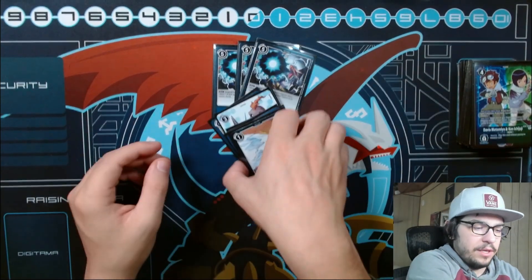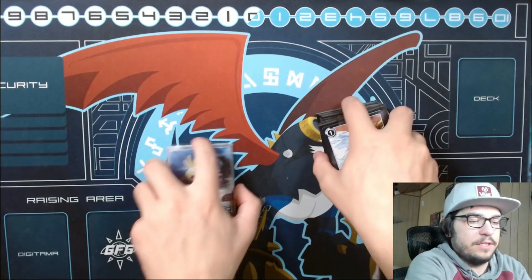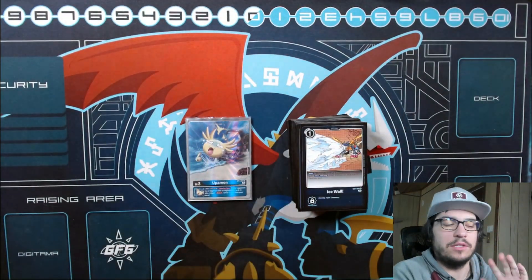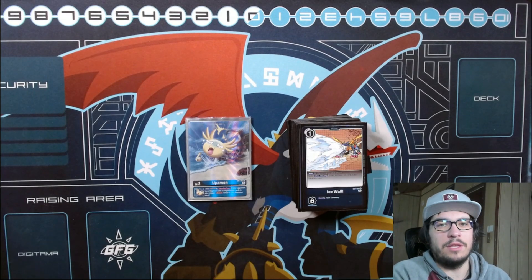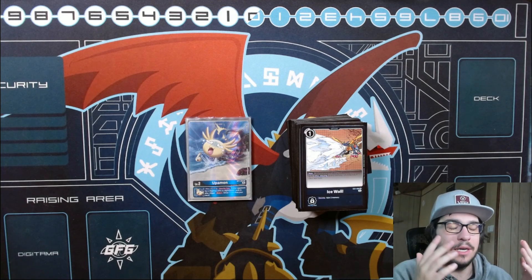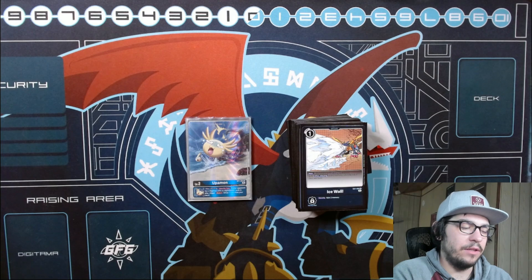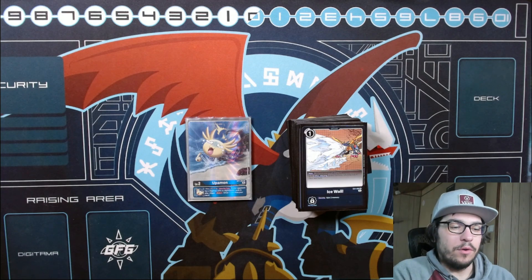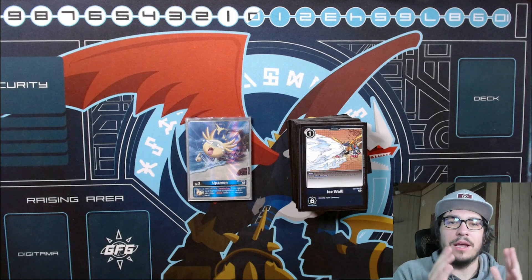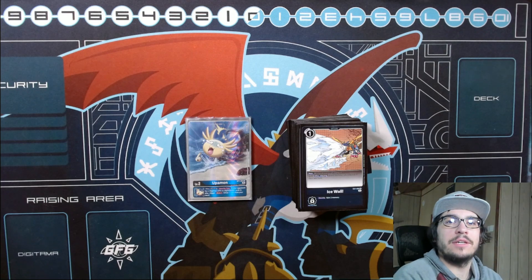That's the list - not too much has changed since BT8. This deck won't change much until BT12 with new support. A lot of people wanted to see what we were playing, with a couple small changes being the Magnamon X and Sorai. If you're looking to play Blue Green Imperial, this deck has been heavily tested by Team Ice Wall. It might not be perfect and you might find changes that suit you better, but the core will really help you starting out. Be sure to like and subscribe if you'd like to see more Digimon content!